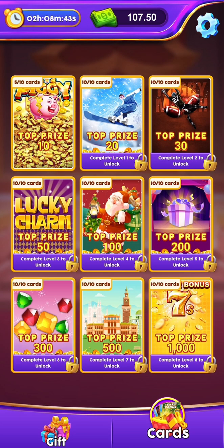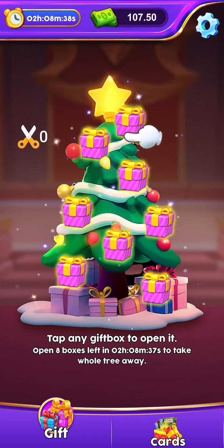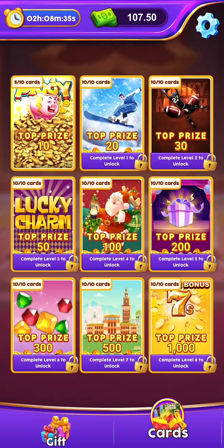Alright, looks like I've run out of cards. Let's go to this gift area. No scissors — I don't know how to get scissors in this game. I have $107.50 according to this clicker thing. To get more cards I have to wait until the timer in the top left corner of the screen cools down and gets me some more.